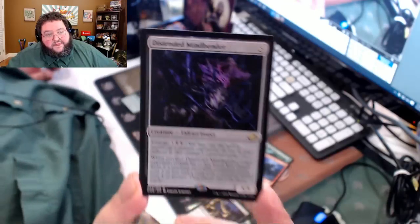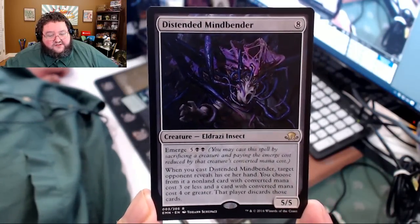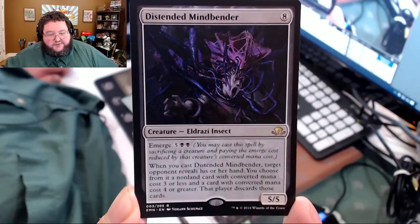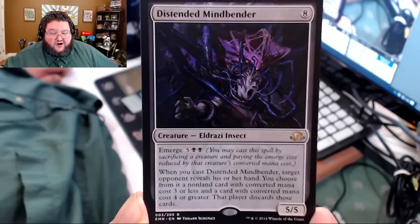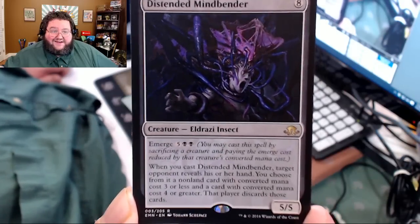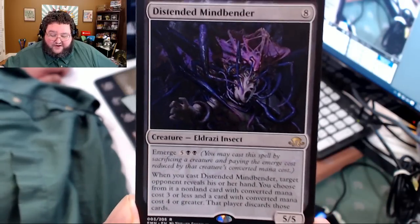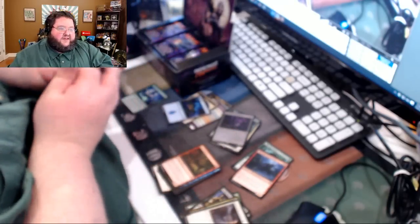Here's a foil — kind of boring foil — and our flip card, also kind of boring. Our rare is Distended Mindbender. Love the art, but not a very powerful card — eight casting cost, 5/5. You can emerge it into play, but the come-into-play effect is amazing. You choose a non-land card costing three or less, and then a non-land card costing four or more. Getting two cards stripped — that's very powerful. You can get that guy into play, he's going to do real work.